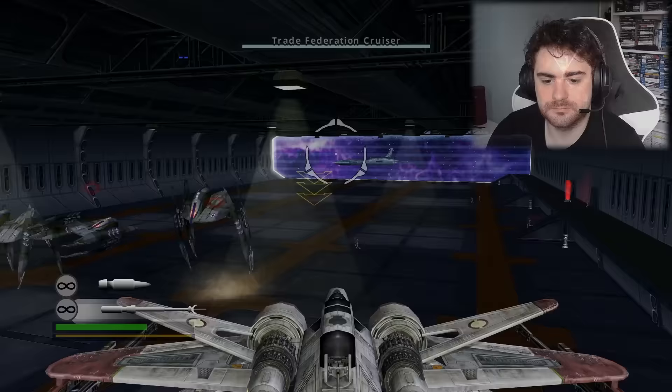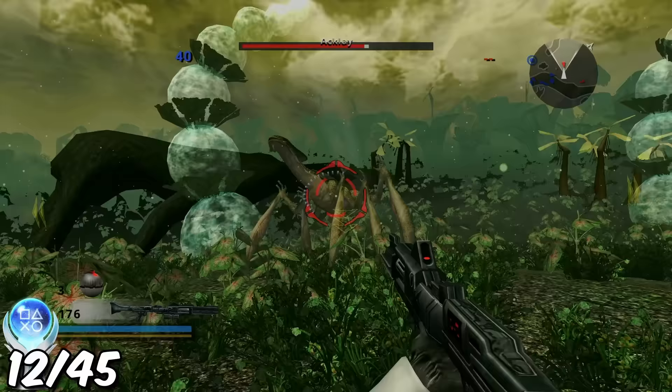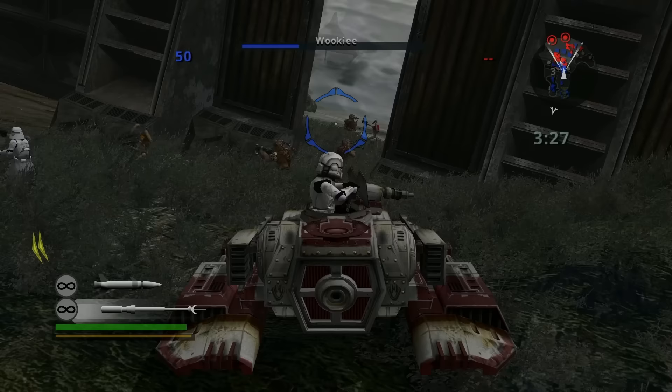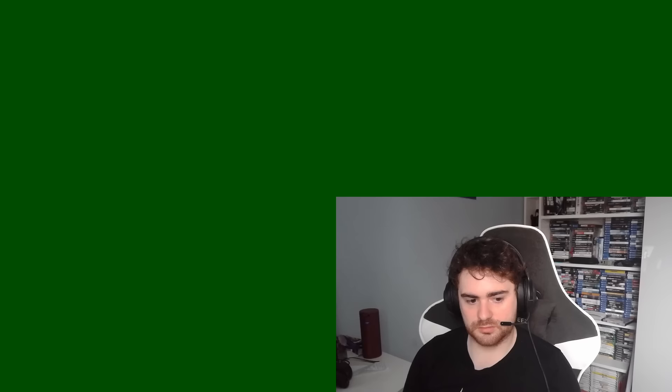New to Battlefront 2 are the flying missions, which you may recognise from Online and Galactic Conquest gameplay. This one teaches us how to board an enemy ship and take it down from the inside out. Next up is Felucia with Aayla Secura, taking out that annoying character from Attack of the Clones. And then it's back to Kashyyyk, which is much more enjoyable than Battlefront 1. Unfortunately on Utapau we run into some problems — I don't think I'm meant to have a green screen right now.